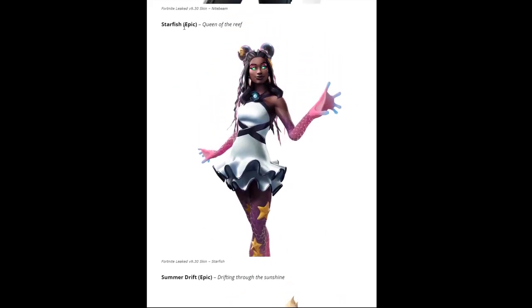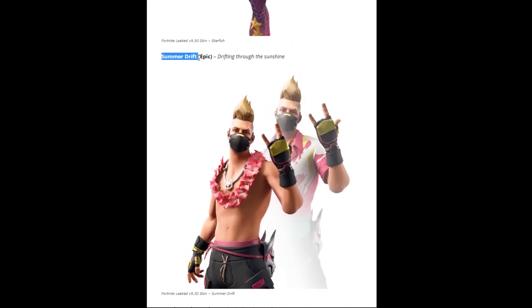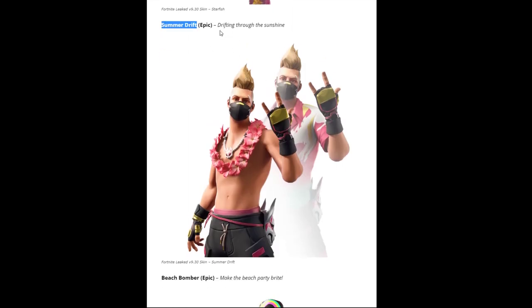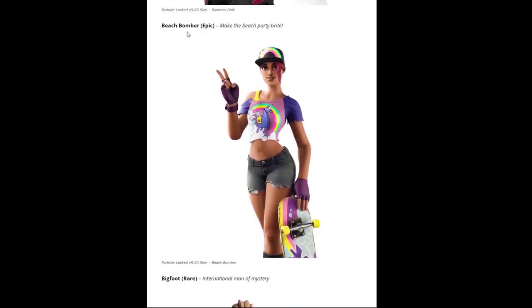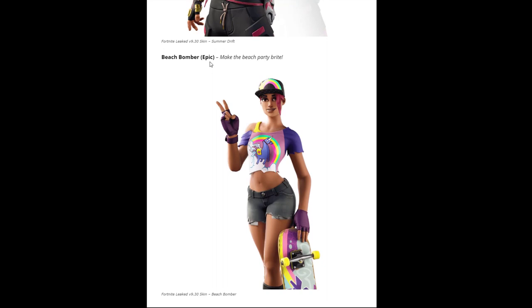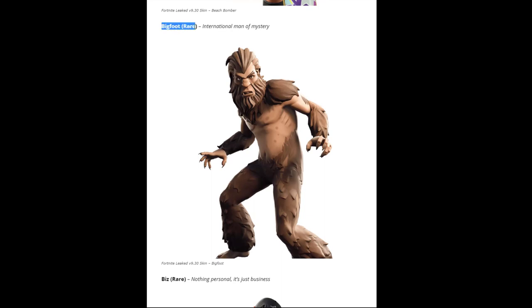Next is Starfish, epic for 1500 V-Bucks, description: 'queen of the reef.' Then we have Summer Drift — description 'drifting through the sunshine,' also epic for 1500 V-Bucks. The next skin is Beach Bomber, epic for 1500 V-Bucks, description: 'make the beach party bright.' The next skin is Bigfoot, which is a rare for 1200 V-Bucks.